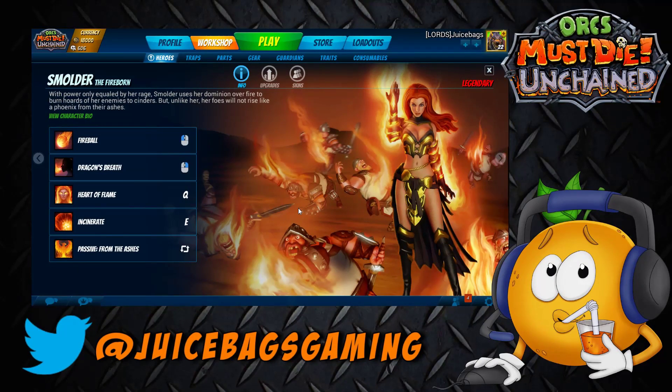What's going on everyone, JuiceBags here and welcome back to Orcs Must Die Unchained. Still working my way through Warm Age - tried one match in Master, actually completed it with one rift point left. It tells me I'm either not using the correct traps or don't have the correct traps unlocked or leveled up enough yet. I'm taking a look at another Warm Age map, this time checking out Smolder. She's got the fireball, the Dragon's Breath, Part of Flame which gives her a little AOE fire ring, and then Incinerate which is pretty devastating to any mobs already burning.